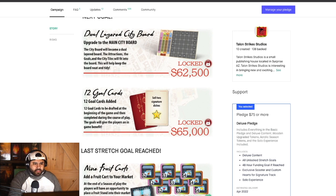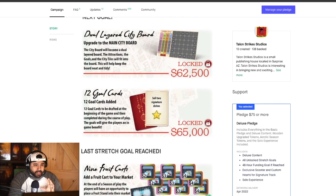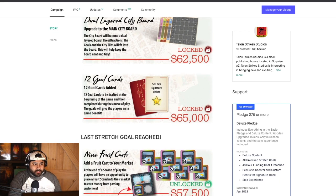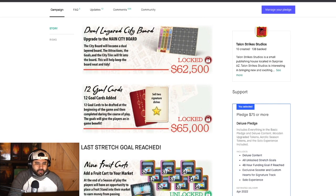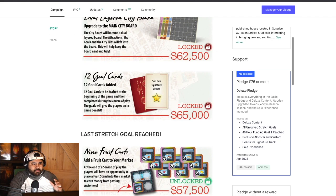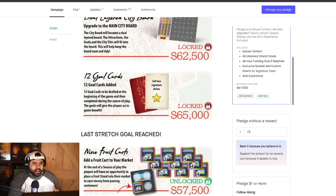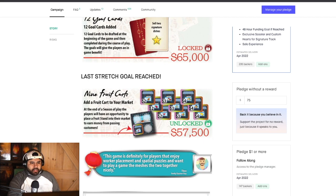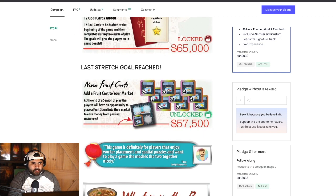Right now they're looking at unlocking dual layer main boards — it would be nice to see some dual layer player boards too. But anytime you see dual layer boards, that's a bonus for me. They also have goal cards here, which are just another added element to add variability to the game and ways to shoot for a goal to be able to get a bonus, which is pretty cool.